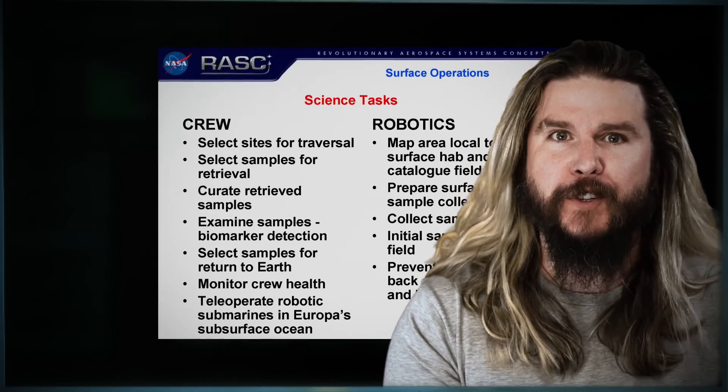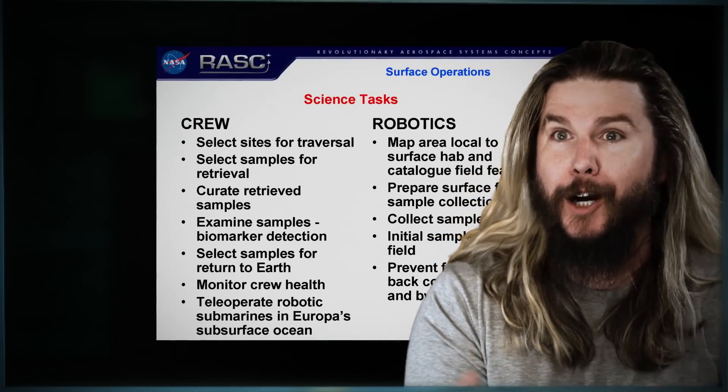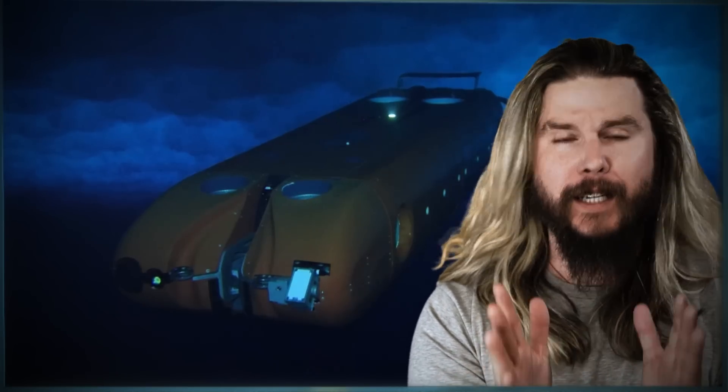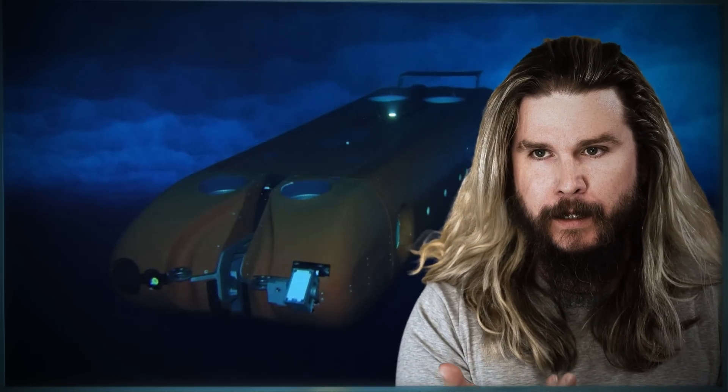We could map surfaces with our own hands, collect samples, bring them back to Earth. And most excitingly, we could teleoperate tiny little subsurface submarines to look for alien life in a possible subsurface salty ocean. If we found extraterrestrial life on Callisto, it would be the most important thing to ever happen in human history. But if that amazing day did come, and it wasn't like weird mutated pus people, the challenges on Callisto would continue.